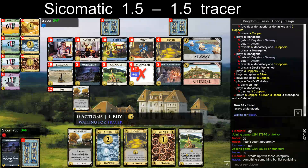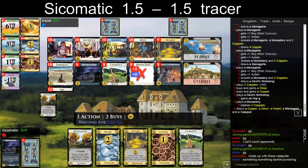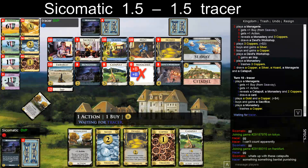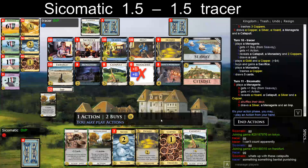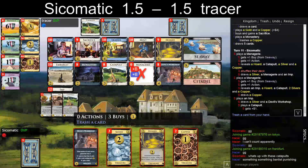Next hand will be this. I have six Menageries, right? So that's good — I thought we split them. Okay I have six, so that's nice. It's not that big of a deal but it's nice to have one in this hand. I have more buys than he takes a Sacrifice, whatever. It would have been cool to already have Citadel, but I will get it here.